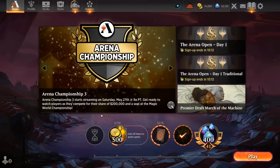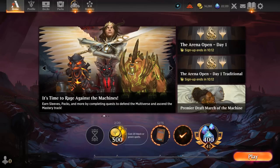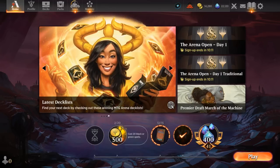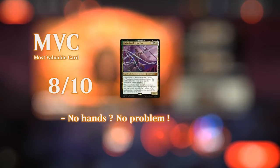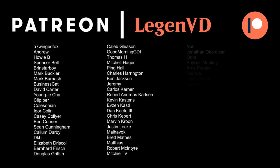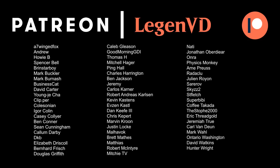Overall, this Pia deck is incredibly interesting — it's doing something you don't typically see in red-white, which is often just an aggressive color pair. Having this alternate angle of casting spells from exile is quite appealing. But at the end of the day, it's not the most competitive Brawl deck — the individual card quality isn't as high as five-color good stuff decks, and the commander isn't quite as inherently powerful as some others I've featured recently. Hopefully we'll face some lower power level commanders when playing Pia. That's going to do it for today's gameplay — thanks for watching, and as always have a nice day. You can become a patron yourself and decide the topic of future videos at patreon.com/legendvd.